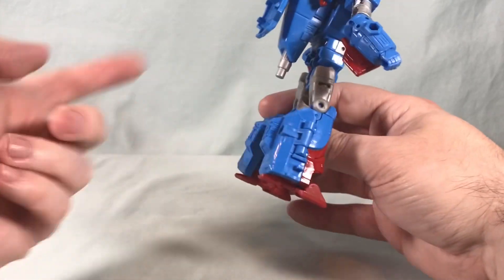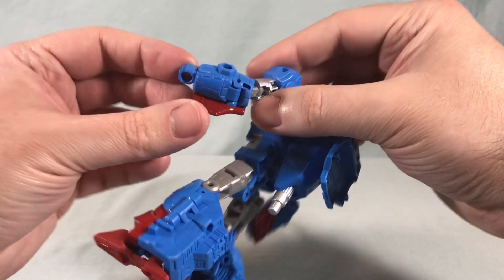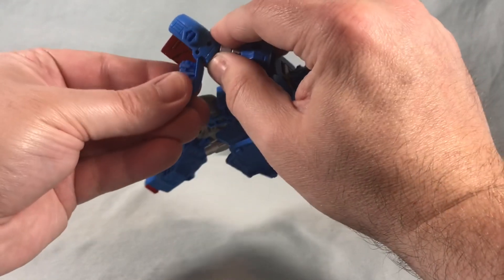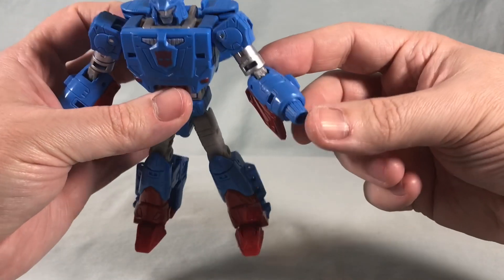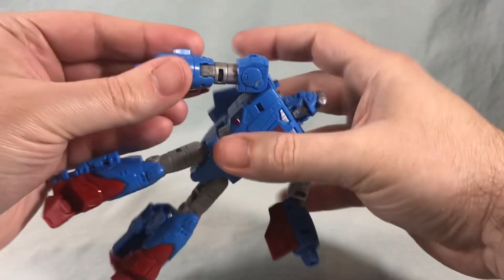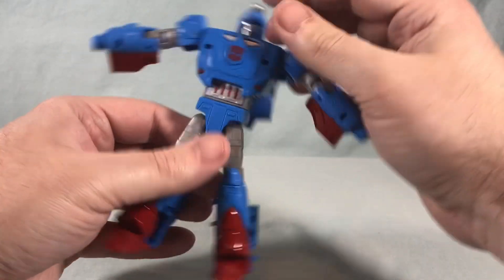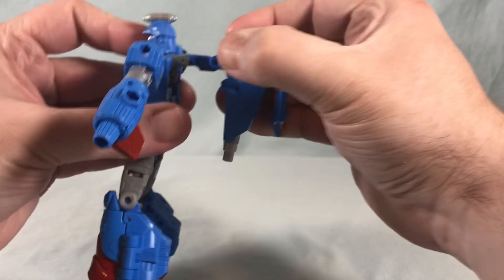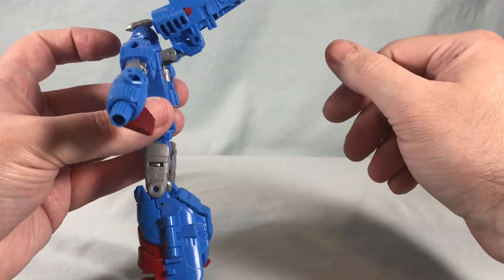To transform him, go ahead and remove the gun and the two thrusters from the back, as they'll end up in different places. Starting at the hands, these pop open and swivel around, and then you rotate the fist in to reveal these thrusters — which honestly looks exactly like Mega Man's Mega Buster, I think that's really fun. Do the same on the other side: rotate around and close it back up, putting the arms off to the side. Then come around to the back, unpeg the backpack, and this will accordion out — you can see there's a pin here and a pin here that fold in. Bring that around and let it hang out for a moment.